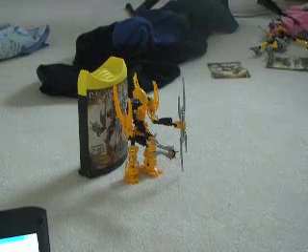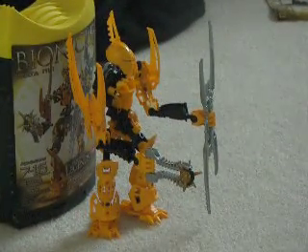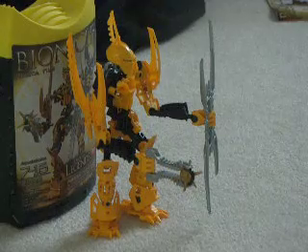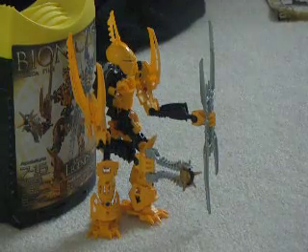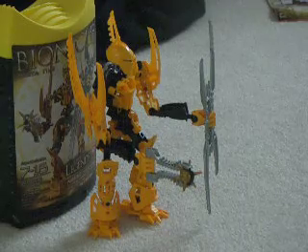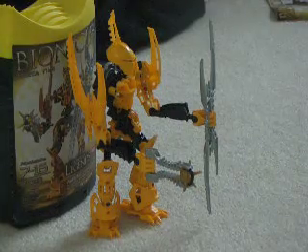So, you fire your thorn axe since you've decided who's gone first. If you hit your opponent's canister, you lose one life. But if it hits your Glatorian, then you lose two lives.